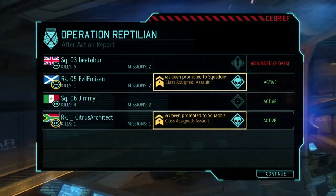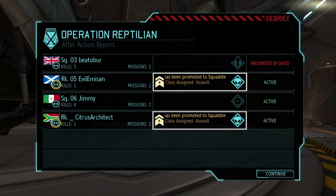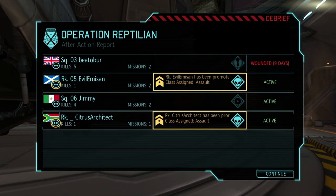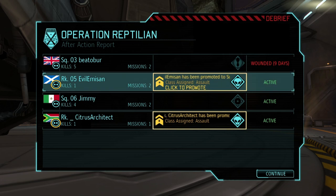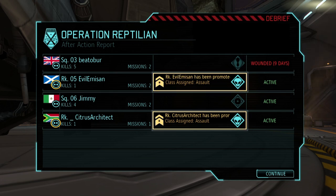Promotions! Evil Emison and Citrus Architect decide to steal the same idea from one another — both will always claim the other one came up with it first. Either way, they're both in assault now. On the downside, Beadober is going to be spending nine days in the ER — something about plasma wounds. That means our next mission is likely going to be sans DJ Sucre and Beadober. What is up with my male soldiers and getting injured? It's like they think they're invincible. Definitely don't blame their commander — it's not his fault.